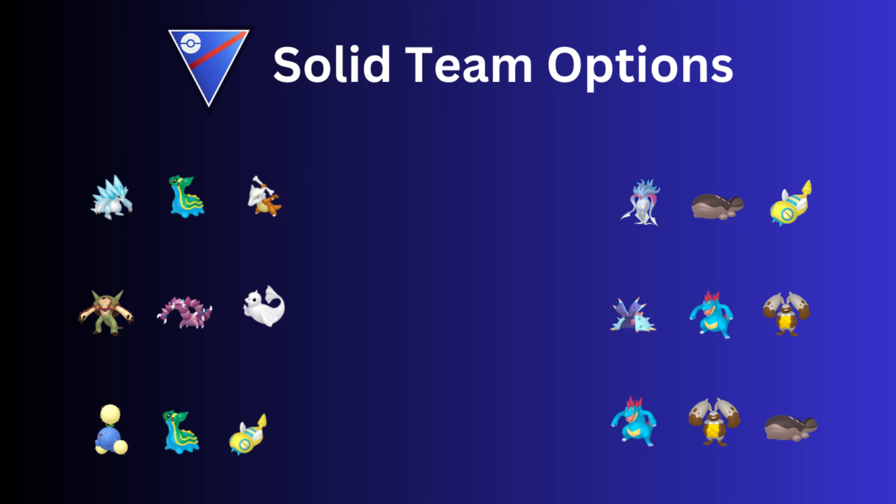Next we have Malamar with Cloudsire and Dunsparce — a really good team that I've used with success. I believe this was another one of ItsAxon's teams. I've used Cloudsire and Dunsparce a lot in the back.